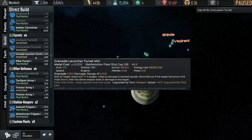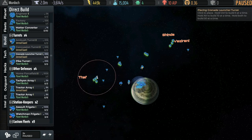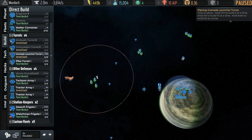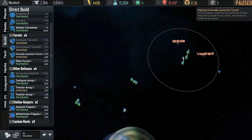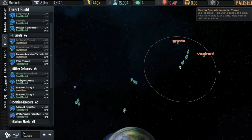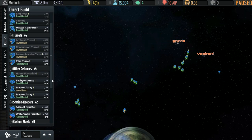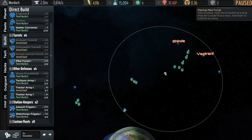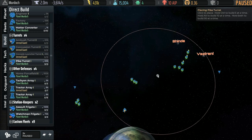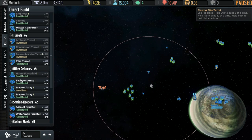Now grenade launcher turrets — that's the third type we have. We're not concerned with what these specifically do yet. I'll zoom in a little bit to make placing easier: we'll put three there, move up here, about there should work. Then we have pike turrets — I only have five; I'm going to put three on this side and two over here.